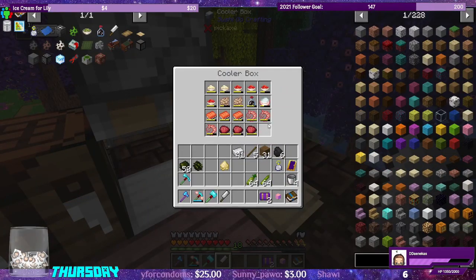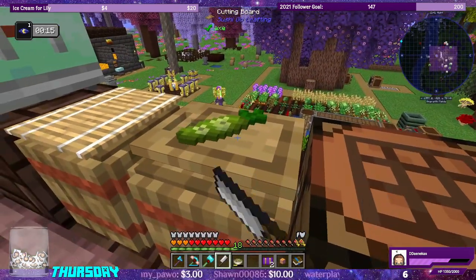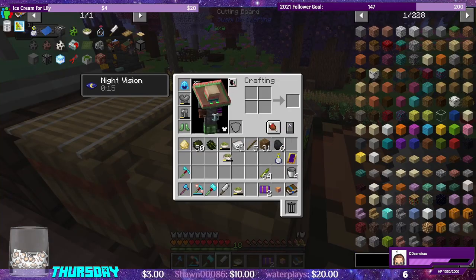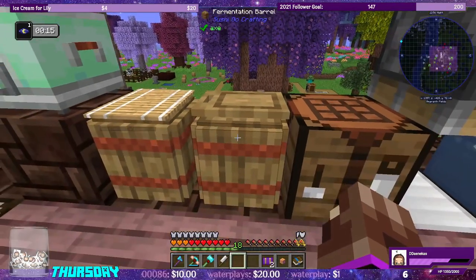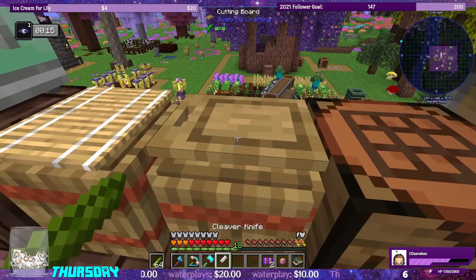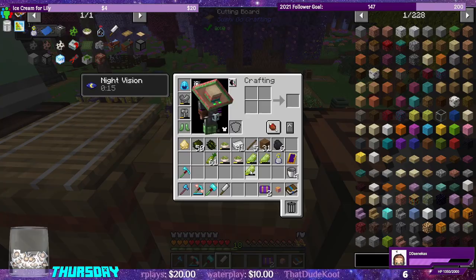The soy sauce looks almost full so I don't want to drop it in and clog up our last spot. We have nori sheets and wasabi root — let's chop that up. It also turns into a paste. We have a whole bunch of wasabi so we should watch out. The cucumbers — it does chop up into cucumber slices. That's pretty cool.